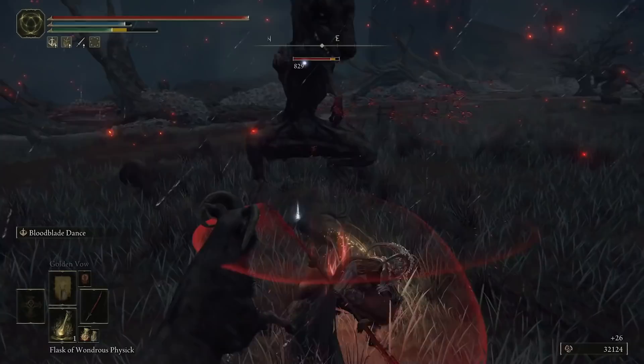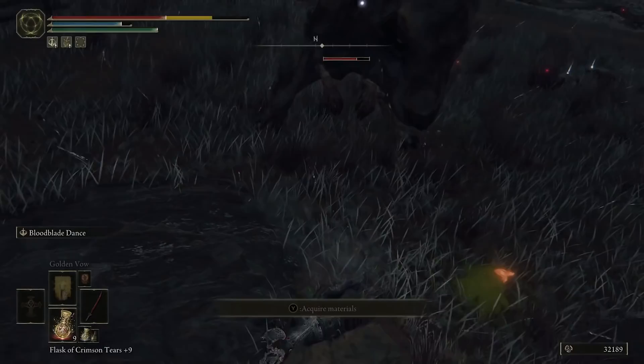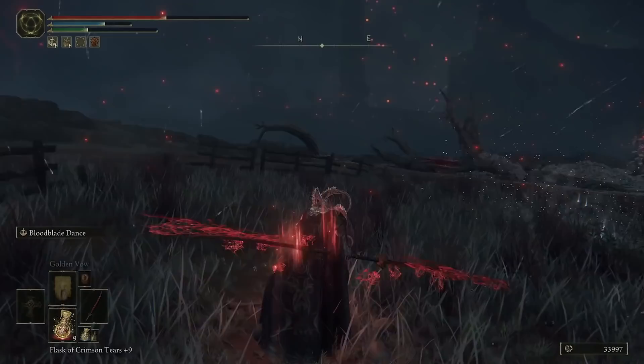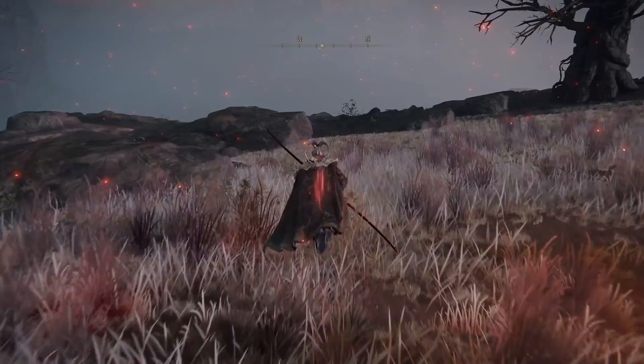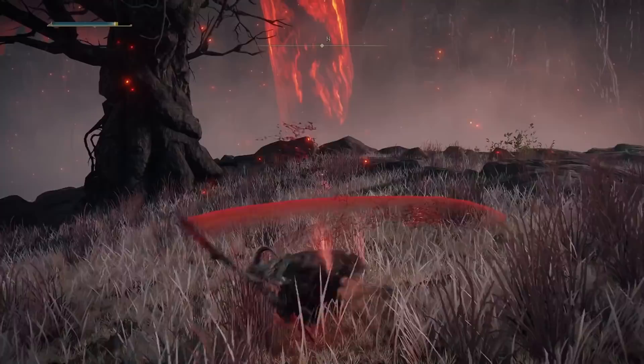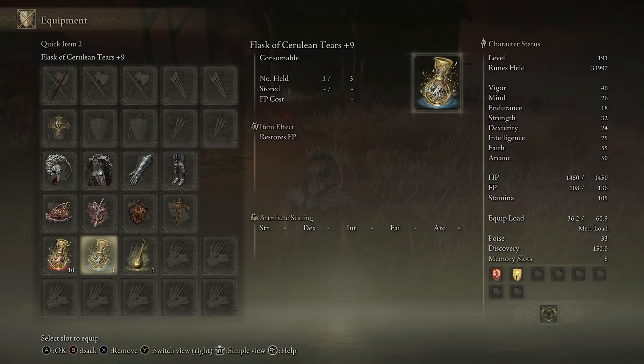So if we come out here — if I just do a standard left trigger, I've only pressed it once and it does all those attacks. Whereas if I press it a couple of times, it does an extra attack and a backwards dash, so you can get out of the way of an enemy attack as well. Rivers of Blood is really, really powerful, but this is just as powerful because you're dealing a lot of successive attacks.